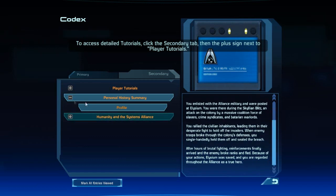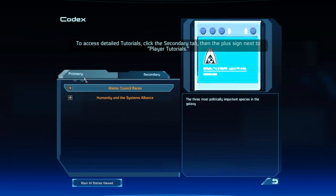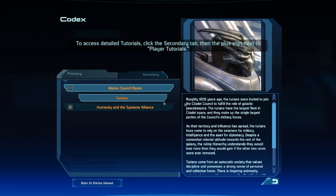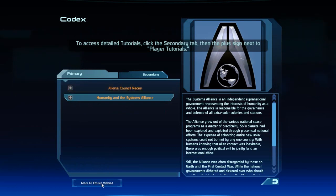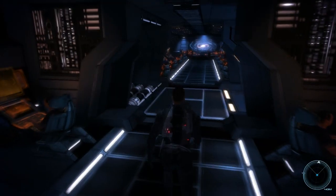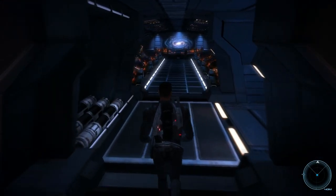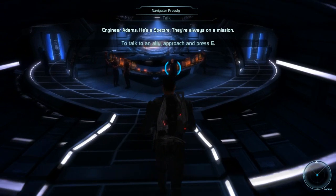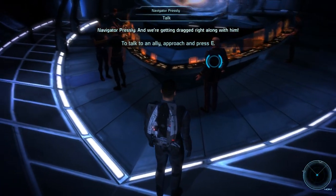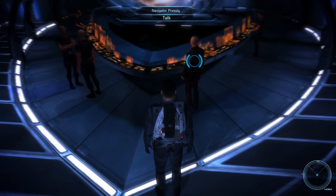I am playing this on the PC, not on the Xbox 360 — I would hope you noticed that since there's a mouse floating around. I was going to play the primary codecs right now, but I figured that would be pretty boring for people who just wanted to see the main playthrough. So I'm going to play new codecs I get in each episode at the end of every episode — though not the secondary ones since they don't have voiceovers and I don't feel like reading them.